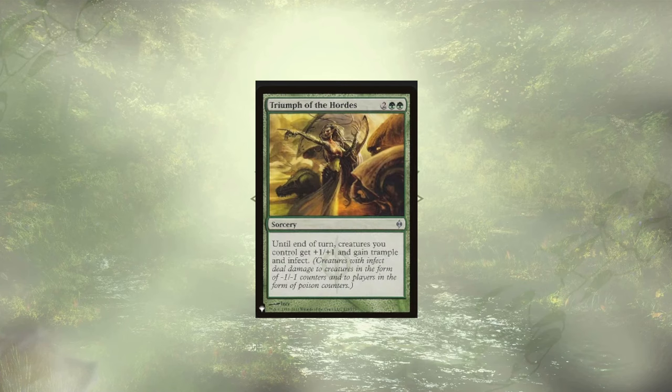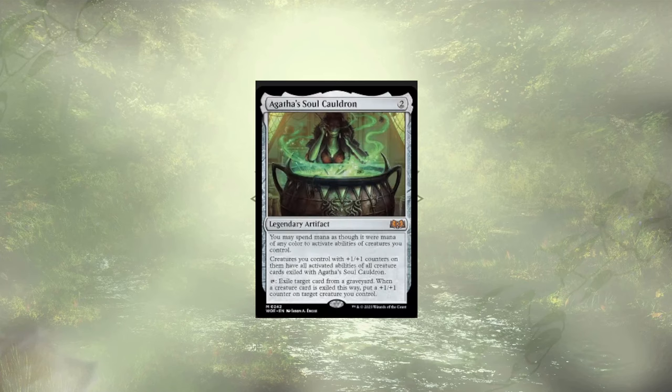Thorn from the Hordes is a little less budget-friendly, sitting around $17, but trample and infect takes the cake — taking everyone out with poison they didn't even know we had. Agatha's Soul Cauldron adds some graveyard hate to the deck and offers up abilities of those exiled cards to the entire board. It's sitting at $50 right now, so I definitely couldn't recommend it for a budget build, but it could definitely be useful.